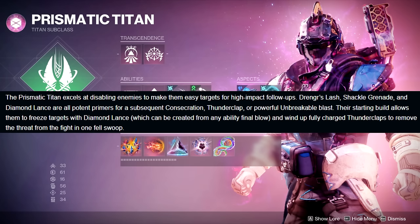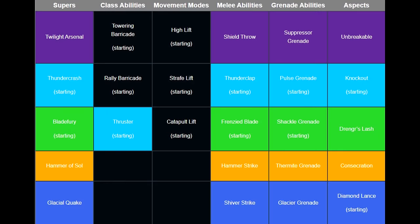Wind up a fully charged Thunderclap to remove the threat from the fight in one fell swoop. Here we have the chart with all of the Prismatic Titan abilities. The Void Super is Twilight Arsenal, which is the new Final Shape Super where you throw Void Battle Axes at enemies and then you can actually go pick up those Battle Axes. It's kind of exciting that we have access to the brand new Supers in Prismatic — but would Bubble be better? Like, maybe, to be honest.